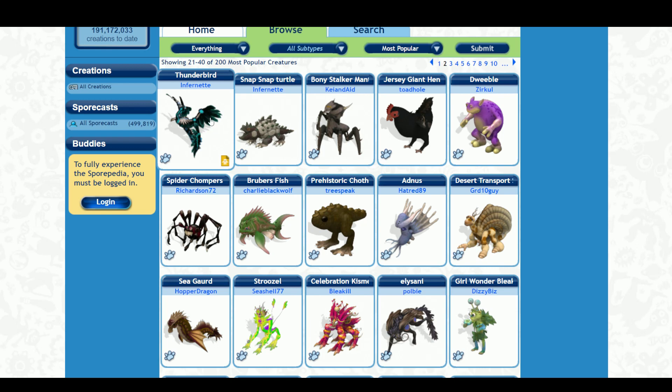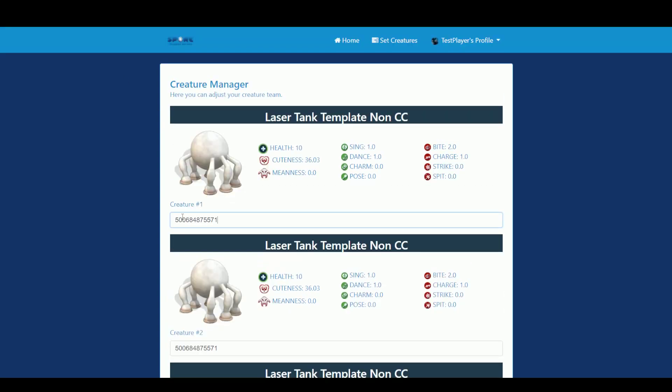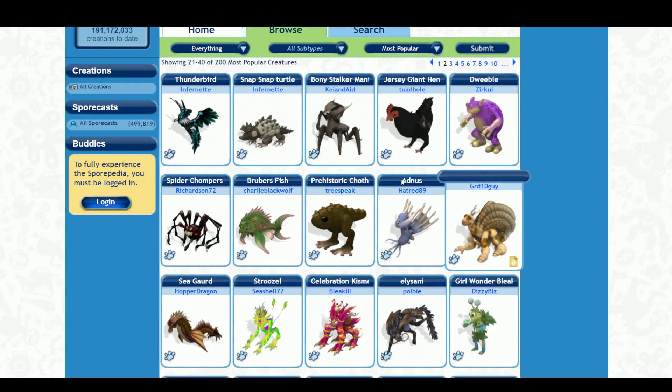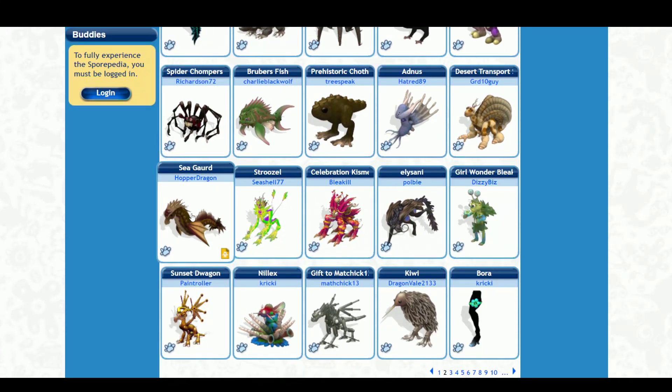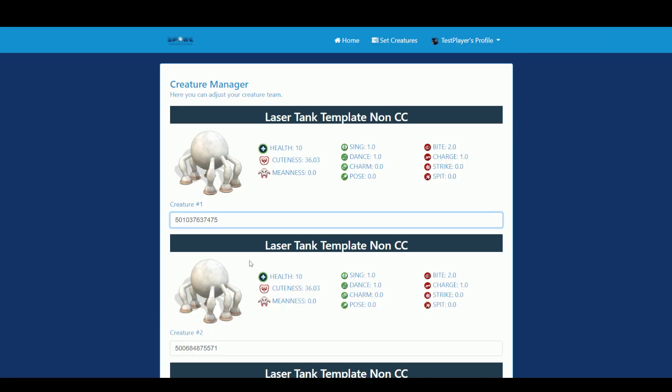I'm going to drag in some creatures. What I'll do is copy the image address, because in order to get my creatures set I need to input a specific number. That number is in the URL for the image — it's in the URL for the creature itself. All you have to do is find your method for getting that number. Looking at some more creatures here, I like the way this dragon looks, so I'm going to copy the image address for that one.